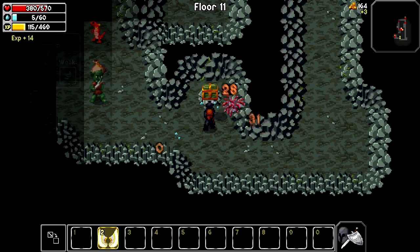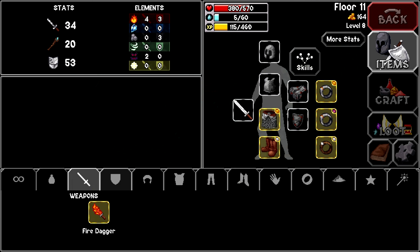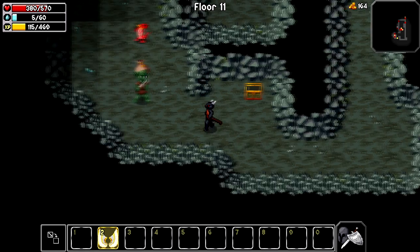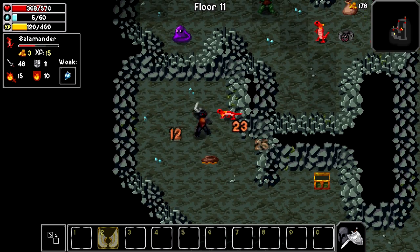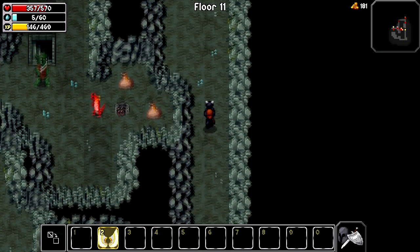Thanks Chester. A magic pickaxe - what does the magic pickaxe do? Oh, that's all it does, okay. There's a new enemy up there - looks like a slime.